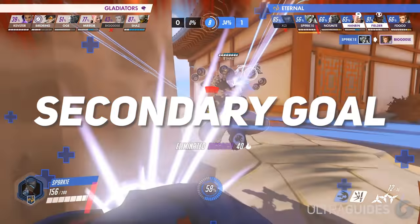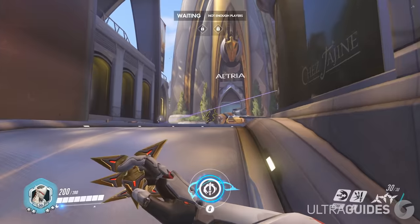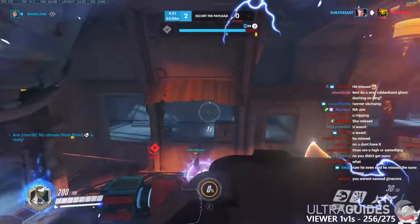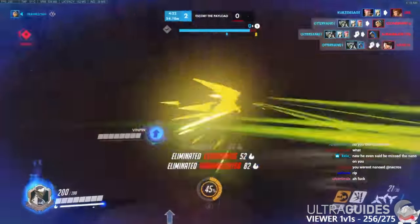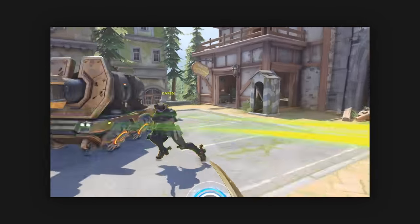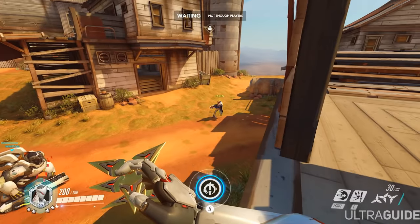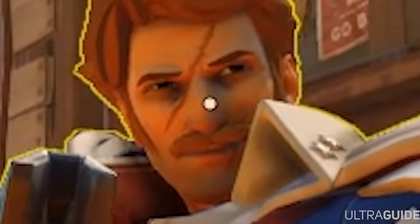At number five, your secondary goal should be abusing easy kill squishies — anything you can quickly and easily kill, you should go for. Look for out-of-position targets that cannot be helped by their team — there's a difference between being out of position and being out of range of their supports. Also look for targets with no cooldowns or that are low HP. So if a McCree used his roll and flashbang and is at half HP, you can easily dash in, right-click melee, and dash back out — but only do that if you know you can get the kill and get out. In brawl fights, you can also go for targets that aren't focusing on you.